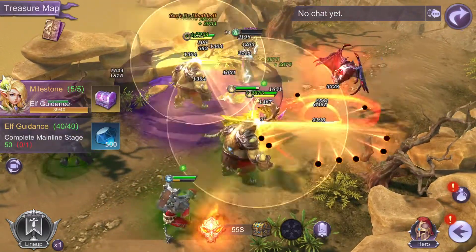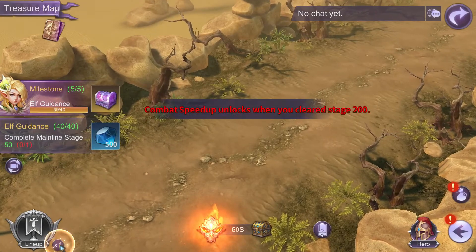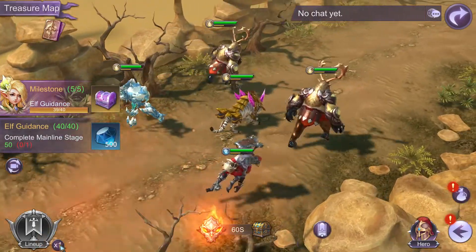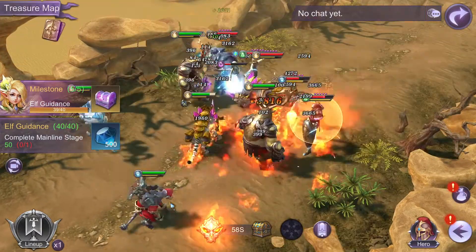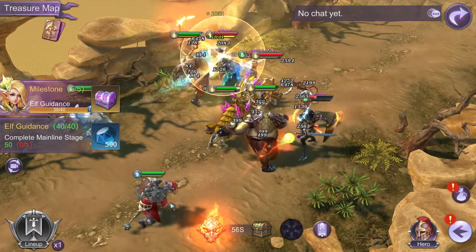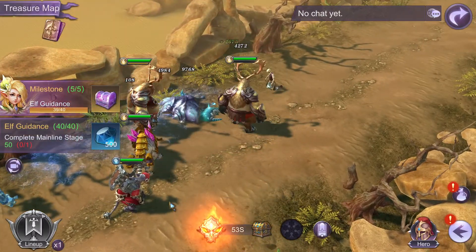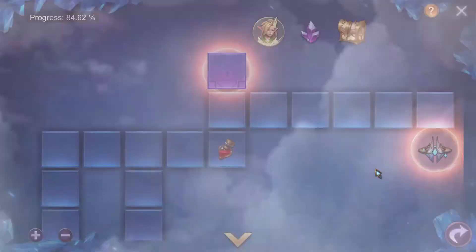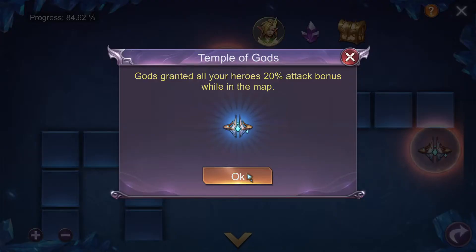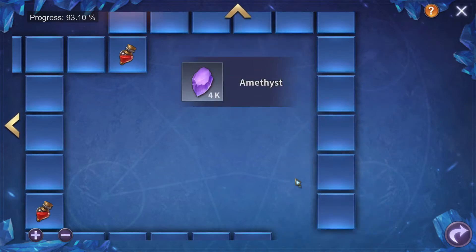So yeah, this is an idle game where your team runs down the road and fights enemies. Unfortunately, you need to clear stage 200 to get the speed up. That's really annoying. This game has a VIP function, so I'm guessing if you top up — spend real money — you get the speed up function pretty damn quickly.